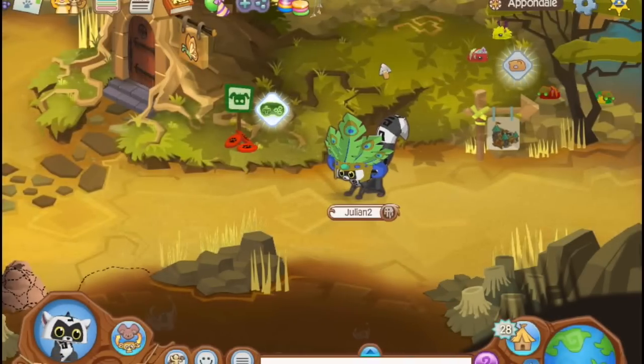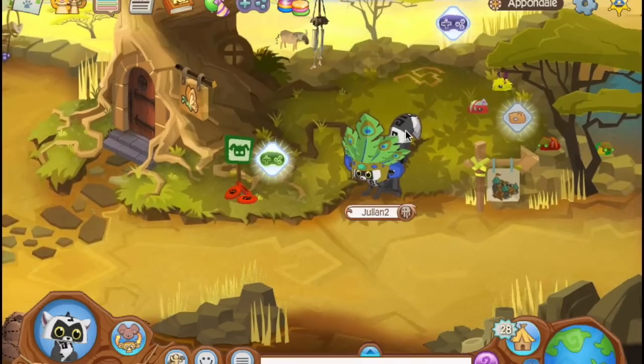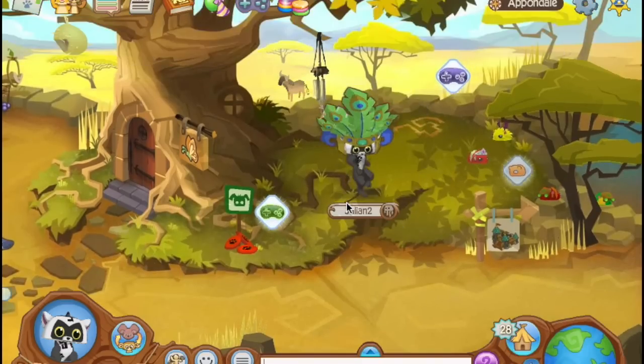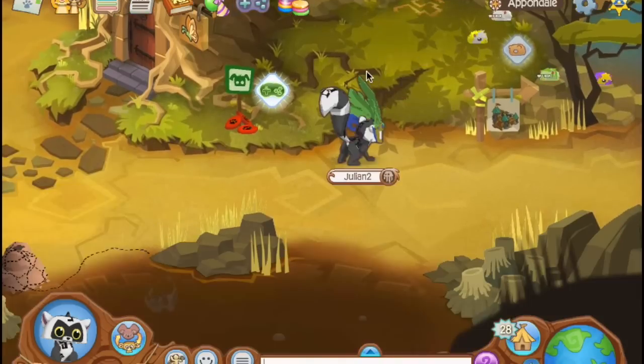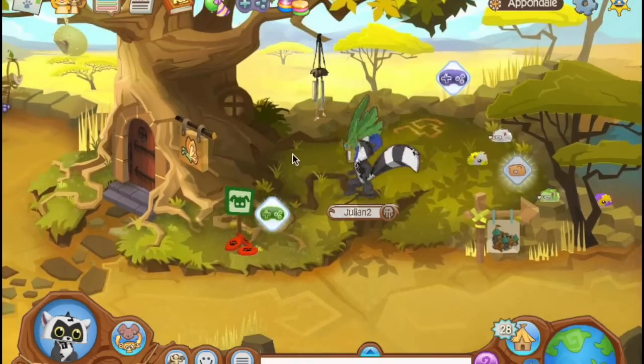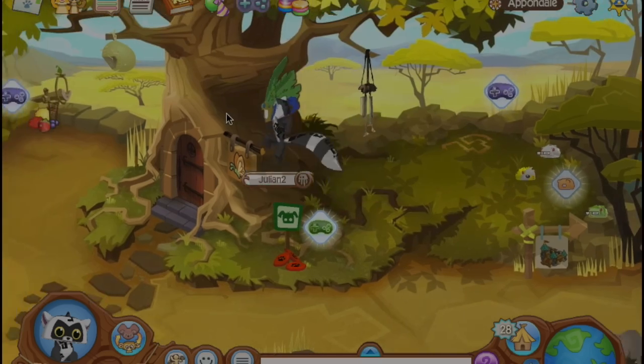One thing I actually didn't even notice until I started making this video is that once you start walking in the shadow of a tree in Kimbara Outback, the shadow actually affects your nametag. I don't think this happens with any other shadow in any other land, but for some reason the tree in Kimbara Outback has this really high quality effect, which does make the game feel more polished and makes movement feel a lot better.